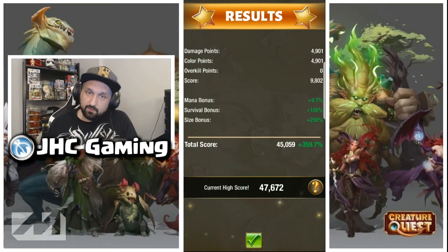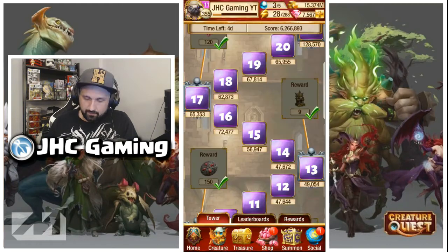So: 4,900 base points of damage, plus 4,900 color points because all the damage I did was with the right color. Mana bonus 9.7% — could have had a little more. Survival bonus 100%. Size bonus: I had 10% on the previous run, now we have 250%. That's where you get the big points — use small creatures on the Battle Tower for a big score.